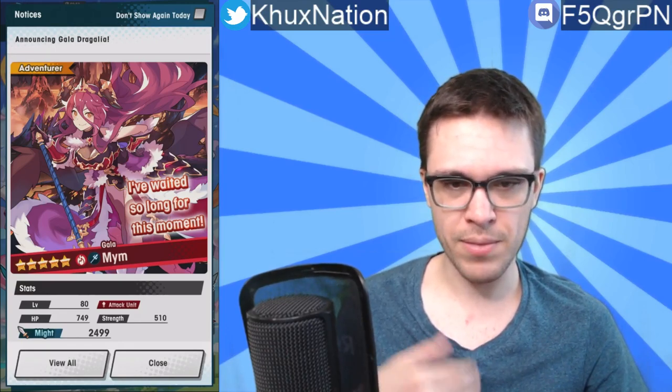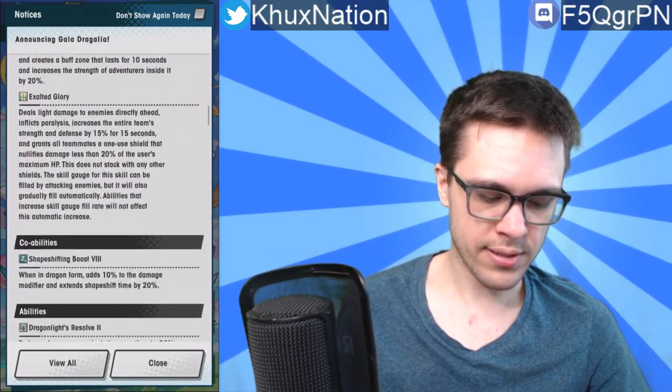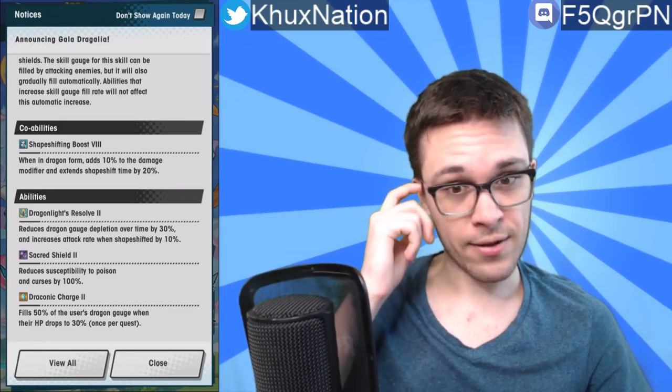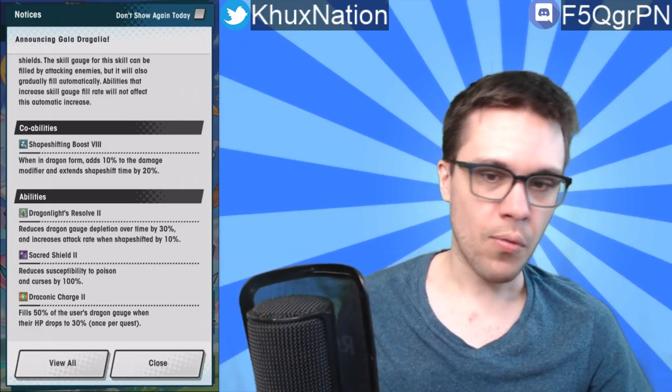Dragon Shifting Boost adds 10 to the damage modifier while in dragon form and extends the shape shift by 20 percent. That's fairly decent, and keep in mind it affects the whole team, especially in co-op. Units like Mim will definitely benefit from this ability in particular, since a core aspect of Mim's kit is wanting to be in dragon form as much as possible. As of right now though, it's kind of an 'eh' ability — it's probably not going to see the most use, but it's not nothing.